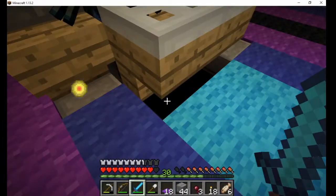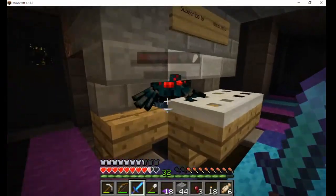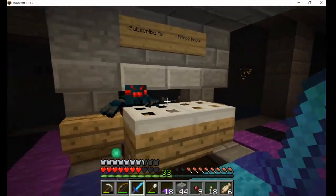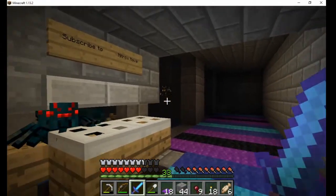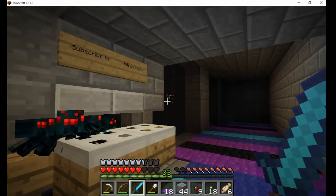Spawners only work if they are within 16 blocks of a player, and you can tell that they are active by the fire particles around the spawner. When I stand here to kill the spiders, all four are active.